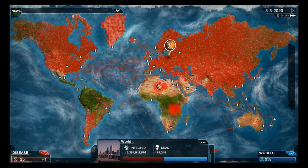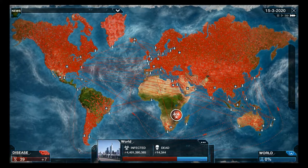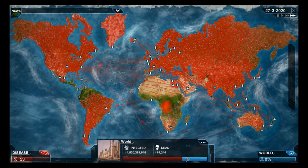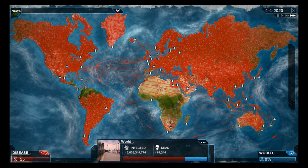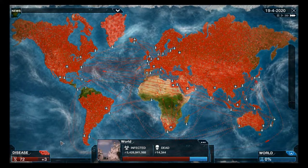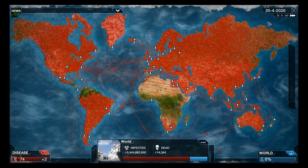You can see it's rapidly increasing now. I'm going to save up some of our DNA points and rapidly increase the lethality. It would have been much faster to infect the entire world if we'd had a coughing symptom, but then severity would go up and it might be discovered.